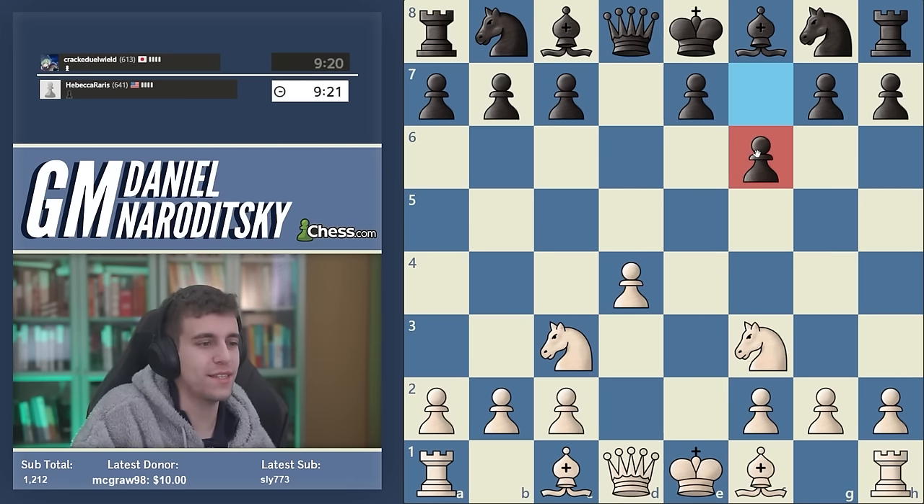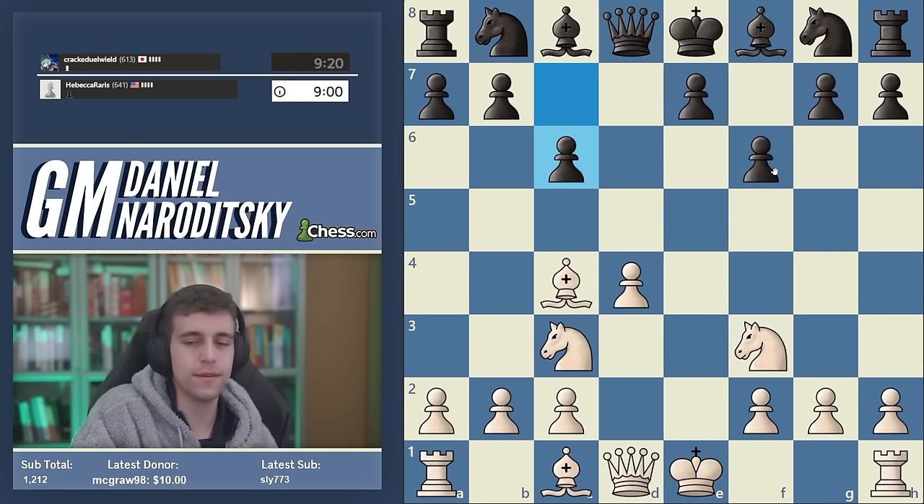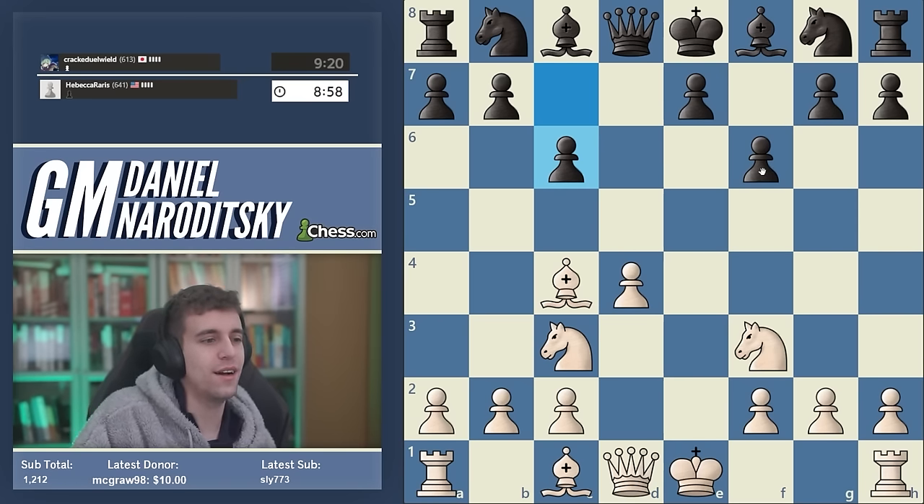Black plays f6, which exacerbates the problem times 100. It's an incredibly weakening move — it weakens the color complex near the king. So our next move is really obvious: bishop c4. Black continues pushing pawns, and now is a good moment to pause.